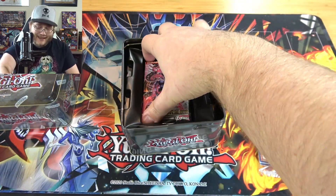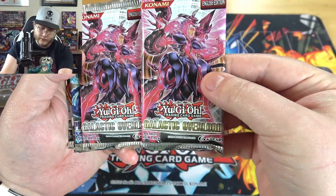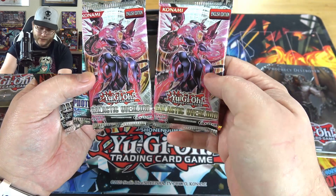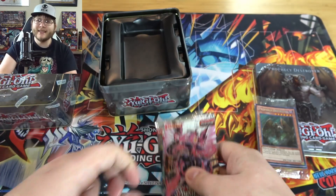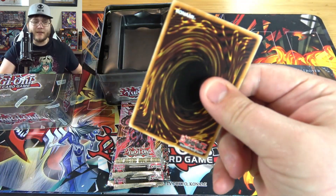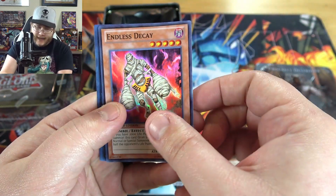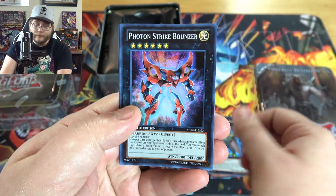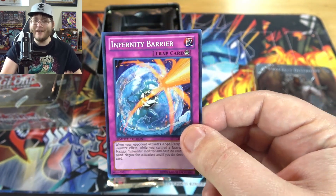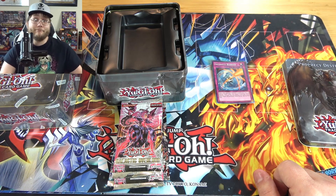So yeah, you get a promo pack — we'll go over that here in just a second — and then you get your booster packs, which are two of Galactic Overlord, Photon Shockwave, and then two of Order of Chaos. Promo packs are always the same, and it just usually had some good reprints, which I kind of miss. We don't even see promo packs from Mega Tins anymore. We have a Prophecy Destroyer, Endless Decay, Steel Swarm Roach — which was a pretty big reprint — Photon Strike Bouncer, and then Infernity Barrier, which I remember being like $100 back in the day. Infernities were pretty powerful. It's a shame we hadn't really seen them come back — one of those archetypes that did so well for a little bit and never really saw support to help them become relevant again.